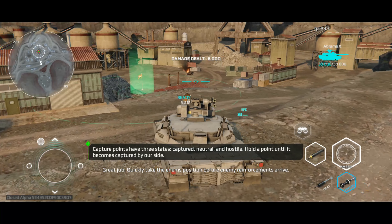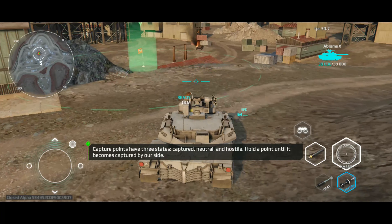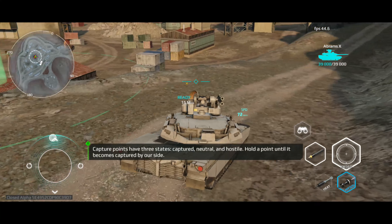Quickly take the enemy position before enemy reinforcements arrive. Capture points have three states: captured, neutral, and hostile.